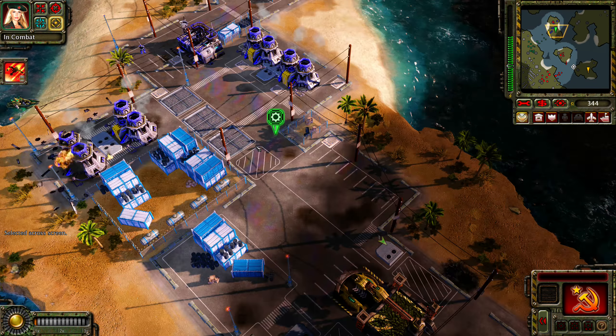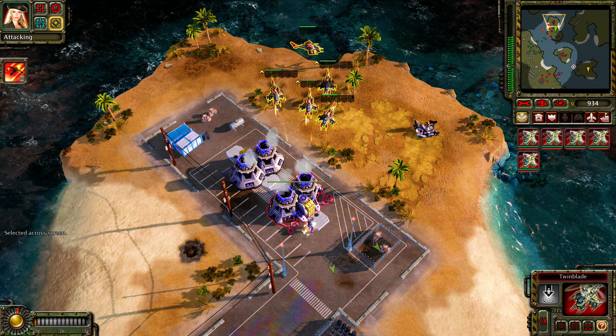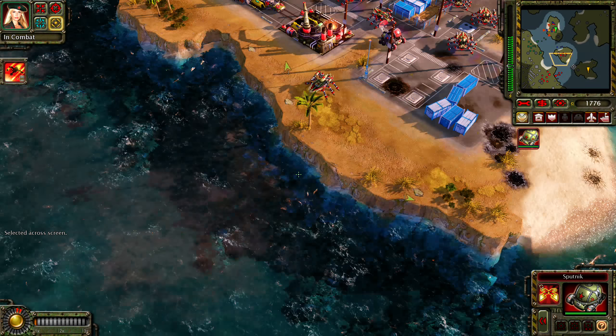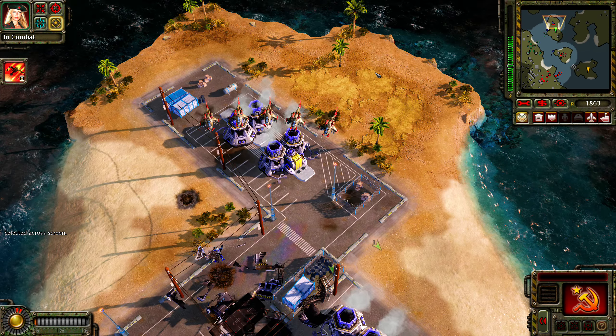Put them down. Enemy units detected. Remove this laser. Ready your weapons. This is our premises. Building — on full alert. Our base is under attack. Repairing. Twin blade inspection complete. Any base detected.